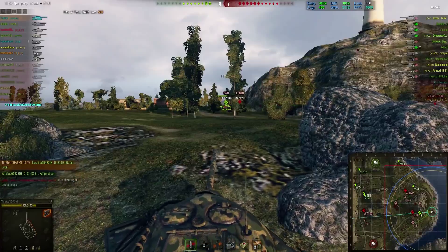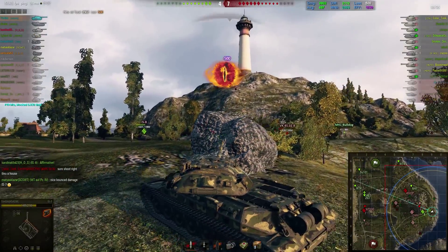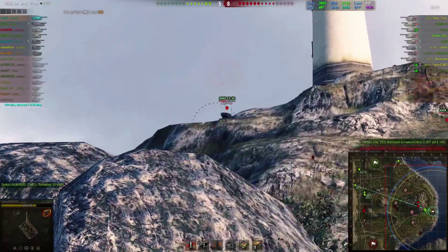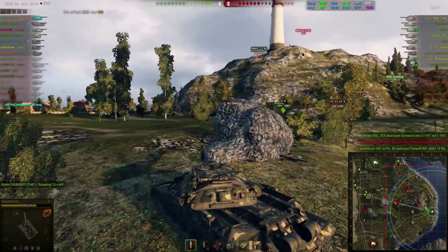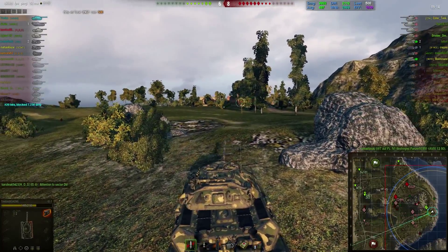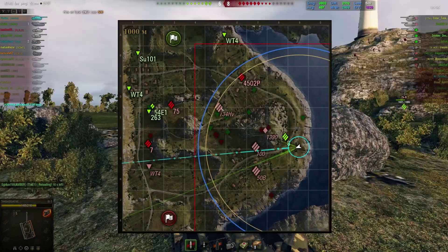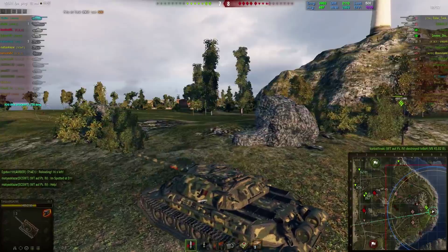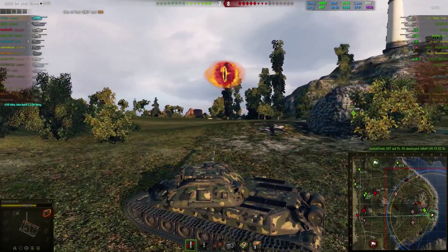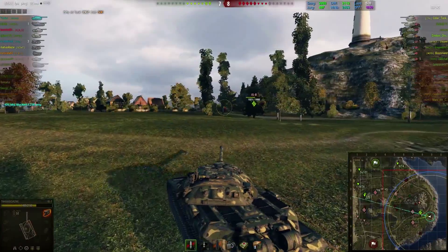Our middle is completely gone. I know I need to do something here — I'm just thinking how I can approach this without getting completely destroyed. I put a shot into the AMX with 600 HP left on that guy. The AMX played this map pretty well, not against me but against the other people. Our middle is gone, we still have the 1-2 line but pushing up there would be useless. I can't really afford to lose my HP, that's why I'm playing passively. I don't want to go into a position where I cannot back off. If something goes wrong, I want to be able to retreat.